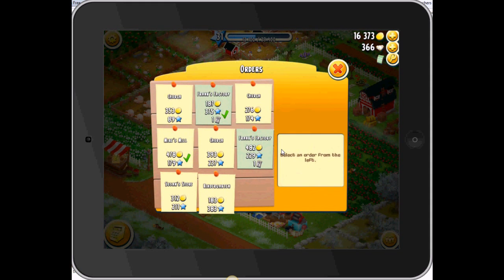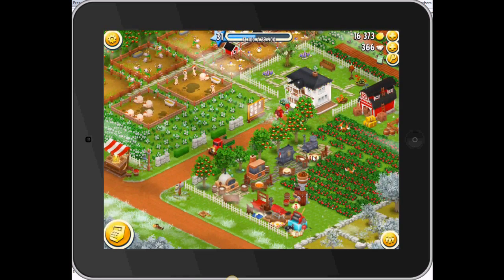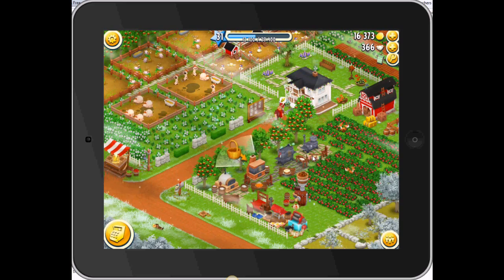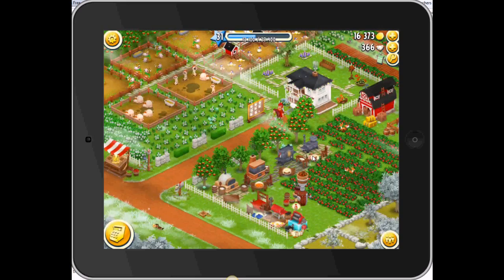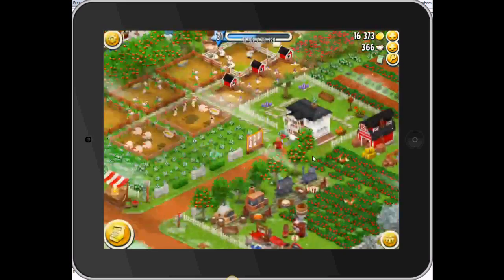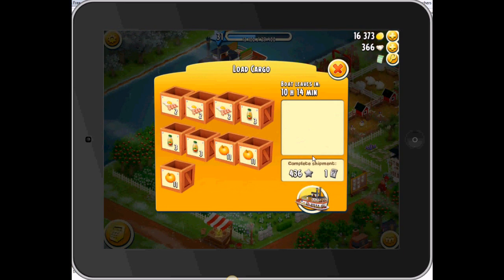As you can see, there are two special orders from Frank's factory — they give one question mark voucher each. When you fulfill the order, like this one right now — fulfill — it gives a voucher. There's the boat as well; same thing when you fill boat orders.